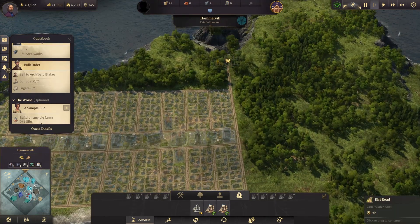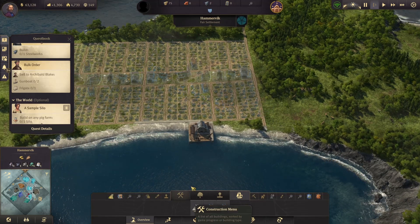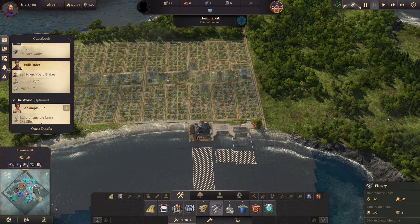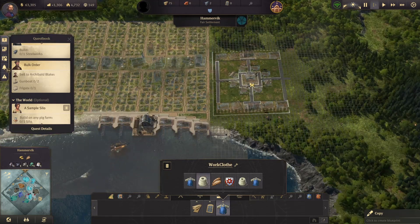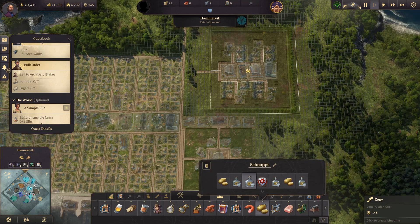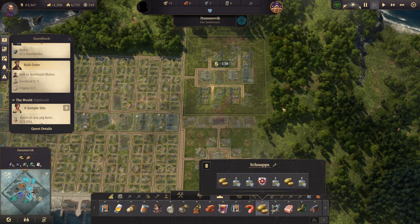We're going to want quite a few productions here. First, the fish — making some money for the people. Then we're going to want this farm. It's very rectangular so maybe over here. Let's delete all the trees and put in the same layout, and a very similar one for schnapps. With this we should be able to produce quite a lot.